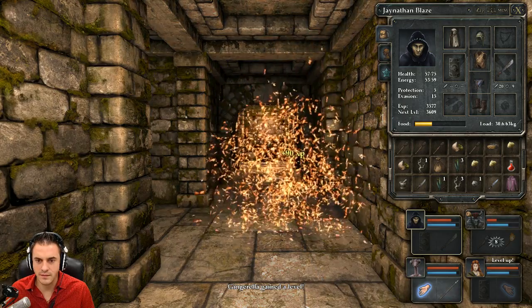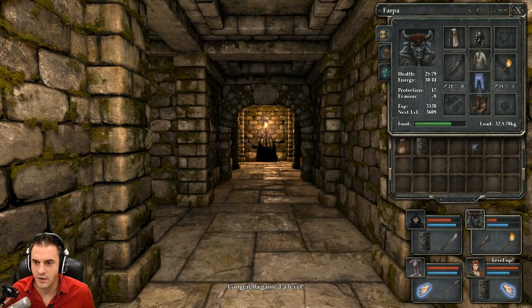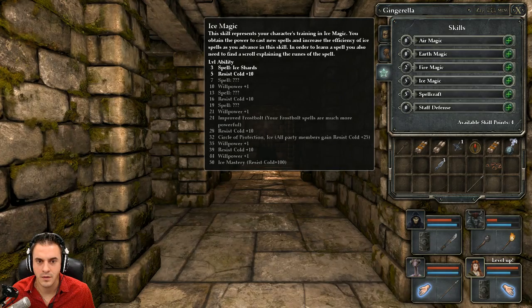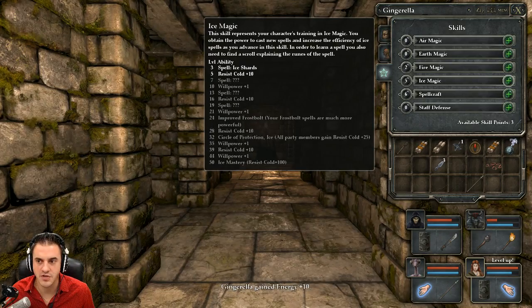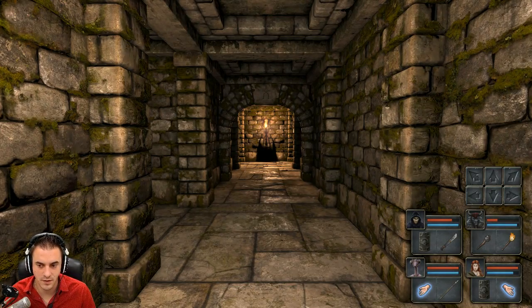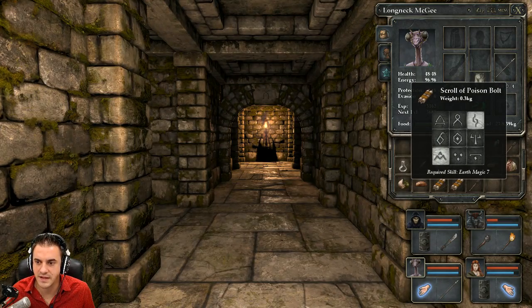I forget what his spells were. Gingerella gained a level, but more importantly he's hungry — get him his food. Gingerella just leveled up; she has four points available. We could get her some more energy, and we could also get her a new spell or resist fire. I think we definitely give her some more energy and get our fire magic up. I need to relearn these spells: Poison Bolt and Poison Cloud.